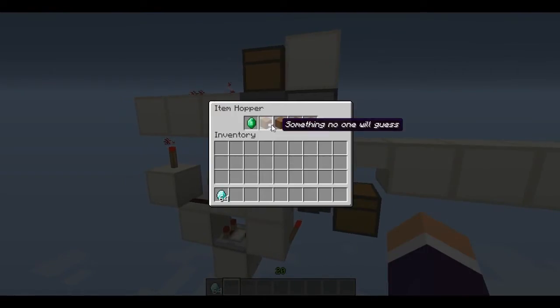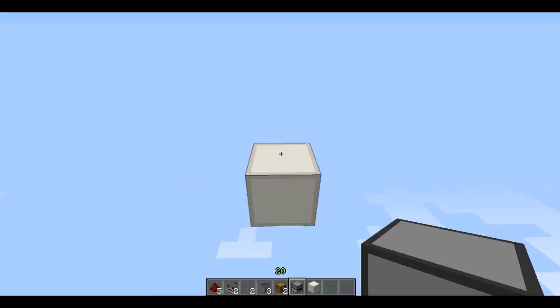I've set this one to diamonds and it only accepts emeralds, which is the first one. That's because these items I've just renamed — you'd rename it something that no one's going to guess, and this means they can't just chuck any item in. It would have to be your set item.